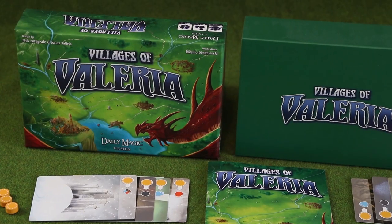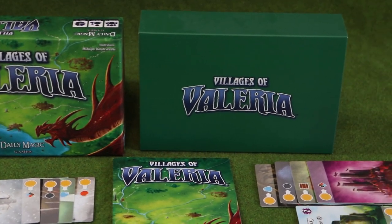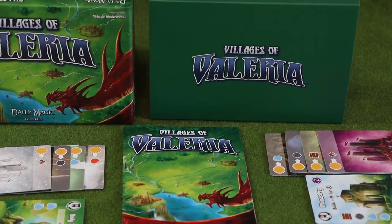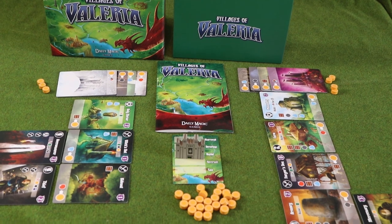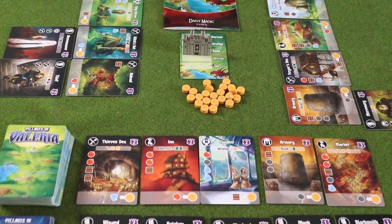Mechanically speaking, this game is a tableau builder through and through. The aim of the game is to manage your resources so that you can build buildings and attract adventurers to your city. You'll start the game with your castle in play and it'll produce a resource of any type and a handful of cards, and on your turn you'll be able to perform one of four actions.